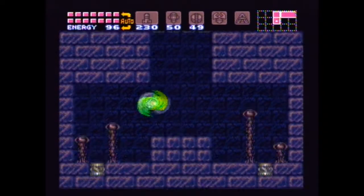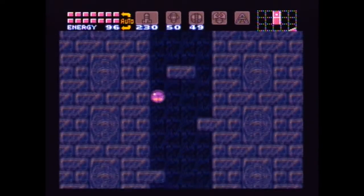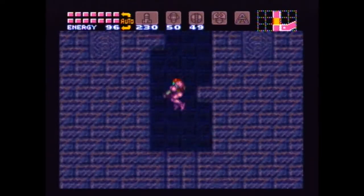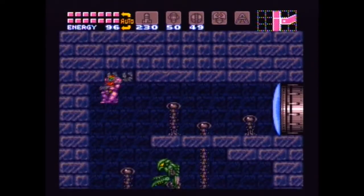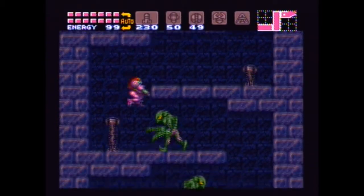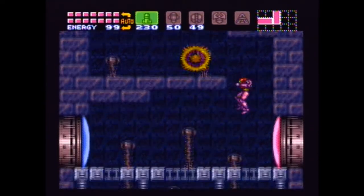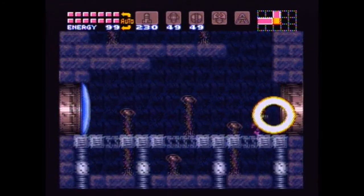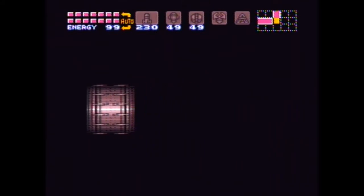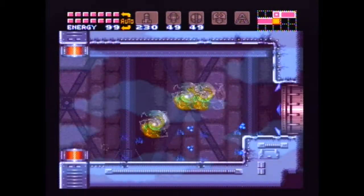Rather than having to go back through the Gauntlet one more time to grab the other one. But if you miss this, just go back through the Gauntlet and you'll get the other one too. This will also take us to this area where we can find this door, which will lead us to the entrance of Tourian. So it's all very convenient.